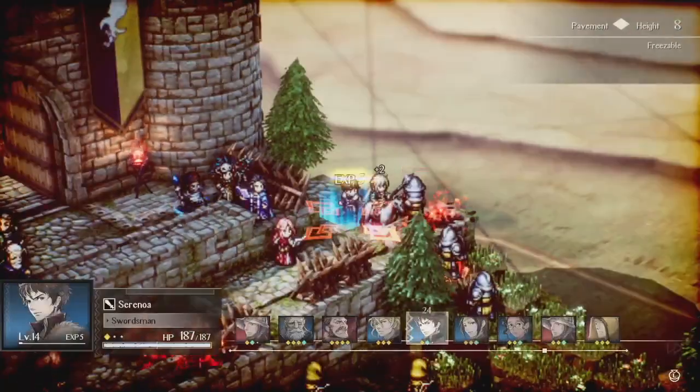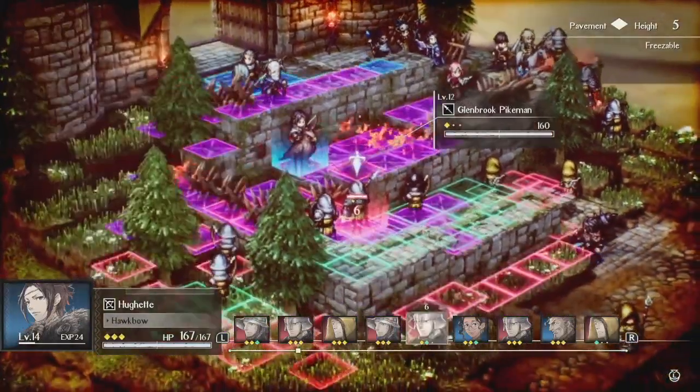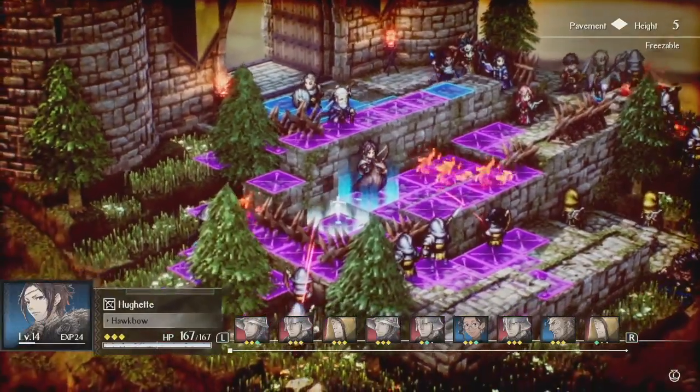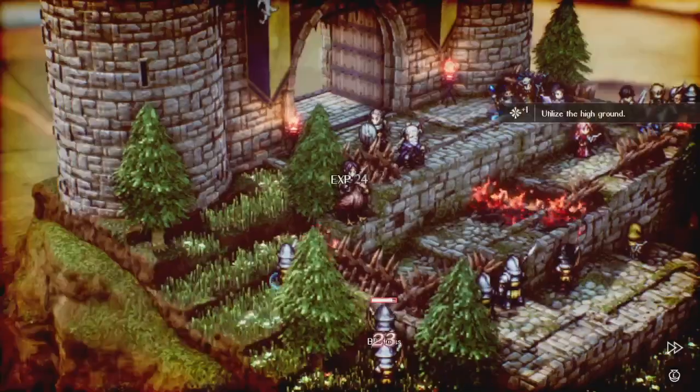For me, I'm just going to be using Roland, Sarah Noah, Erador, and Benedict. I don't really need any frontline units aside from them — everybody else can just be casters. Obviously I have my one healer. You just don't need too many frontline units, as there are so many fortifications and really good positioning you can use. So you don't need to worry about that.